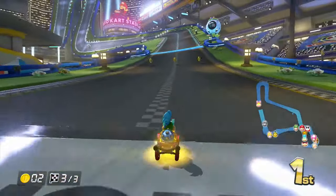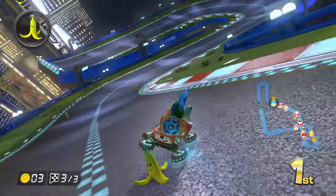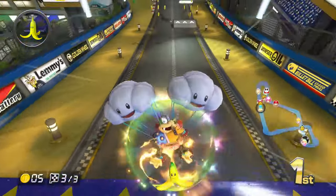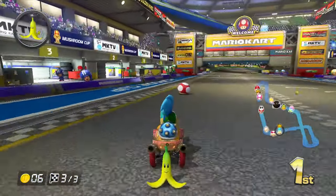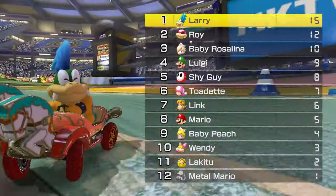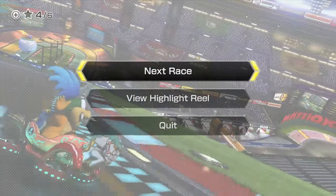You can also slip into stuff really badly. So you just got to be careful. Just do some mini brake drifts. Also, the shells go fast too when you're on 200 CC — just the items go fast, period. First place! What a great start. Pretty much the videos are not going to be long — 200 CC is just really fast, which I like. Next race.